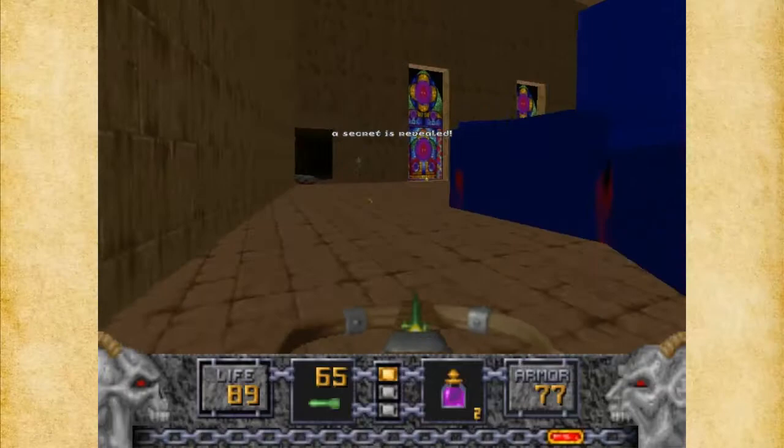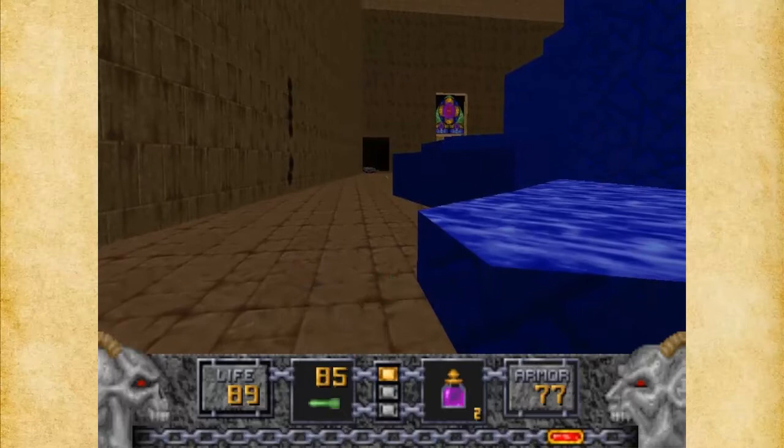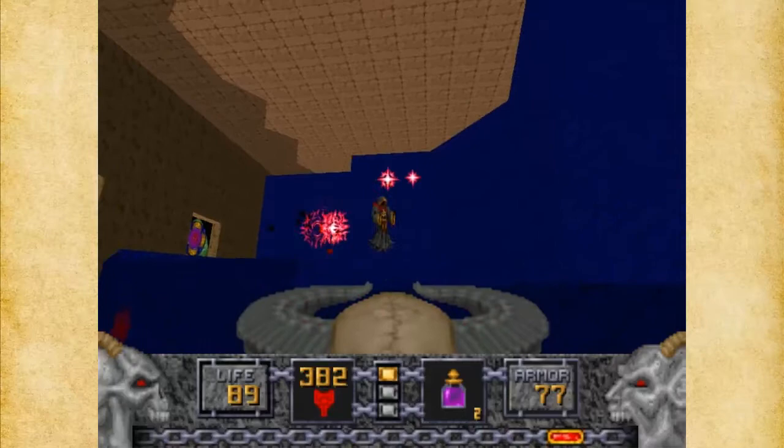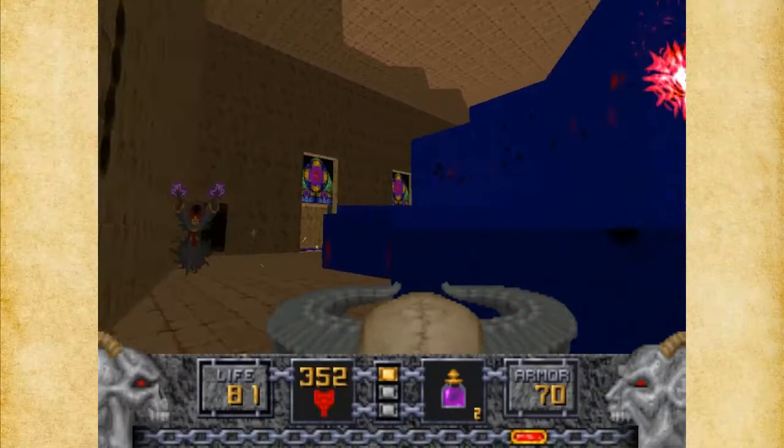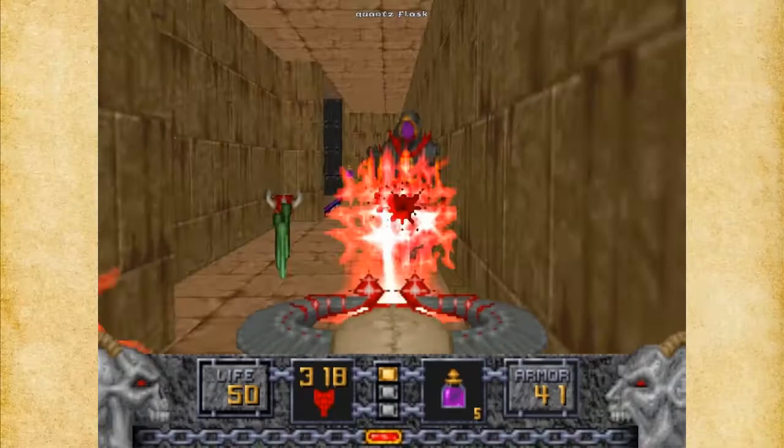If you go over here, you see there's a texture that's kind of misaligned. What I do want to do is get out of the way as quickly as I can, because we've got a bunch of Disciples of the Sparrow. I don't like dealing with them in close quarters because you have to hit them individually. And there's a lot of quartz flasks in here, which is nice.